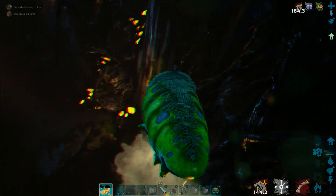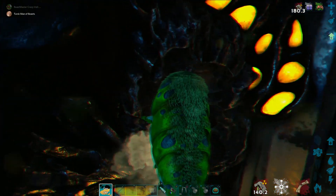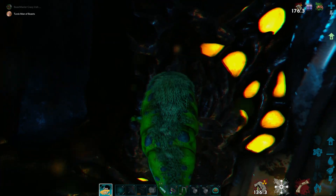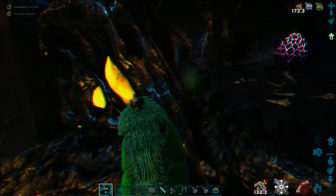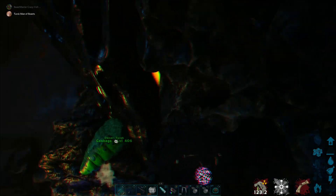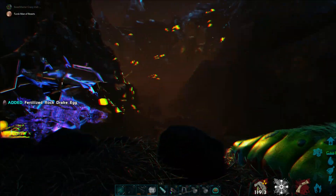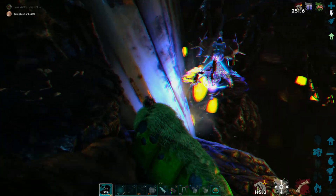Bring him over. Bob says he's got a good rock drake. So this is the normal way to it without a skiff — that's what I'm doing right now. That's another one. Bob's here — Bob says he's got a good rock drake.